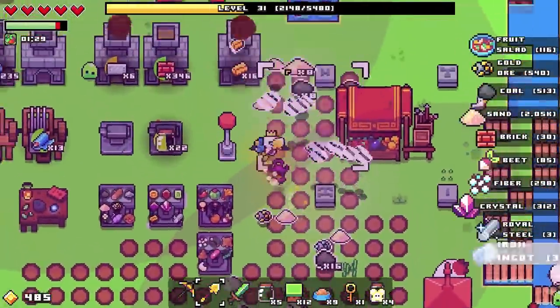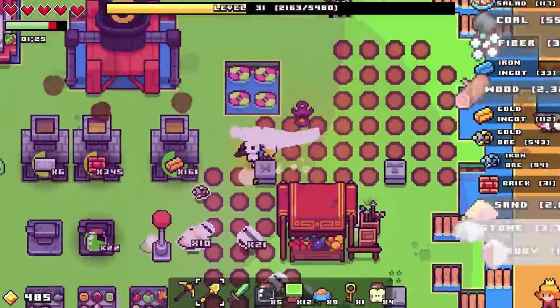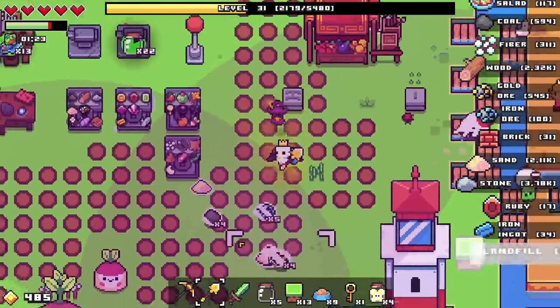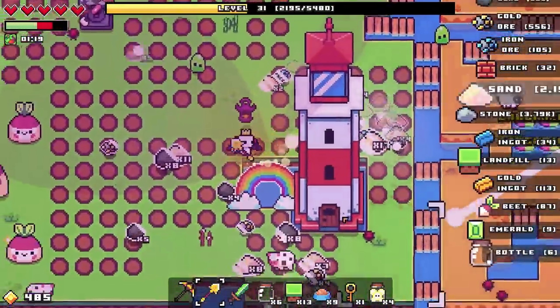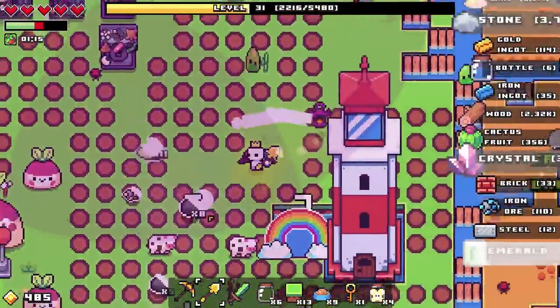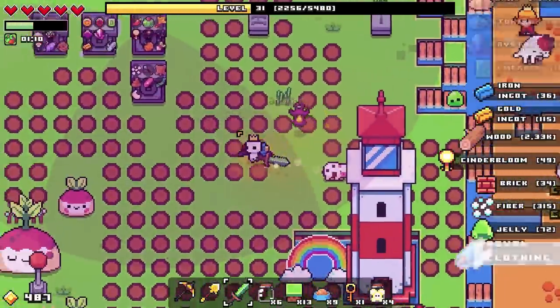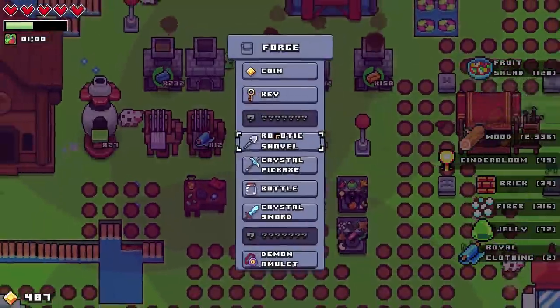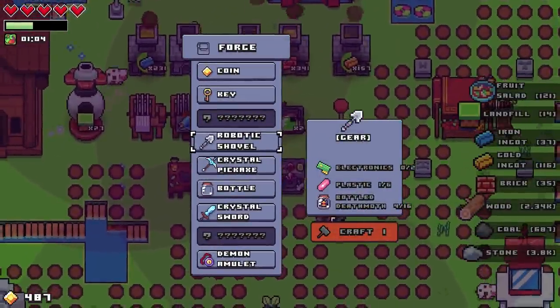I am very taken with this turn of events, I approve. We are gonna have redonkulous amounts of resources very very soon — because we're getting everything we need to make all the way through steel. Not royal steel though, we're not getting gems, so that's the limiting factor. Still, it's kind of ridiculous.